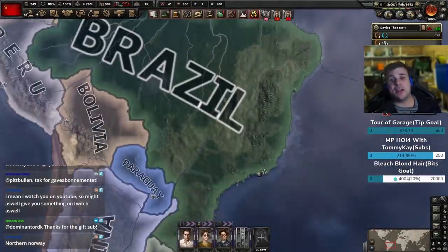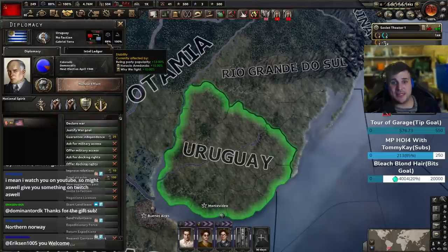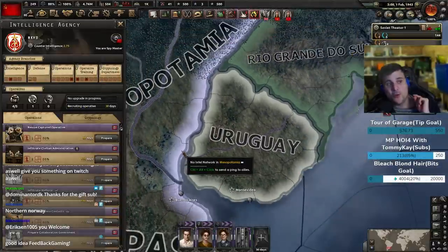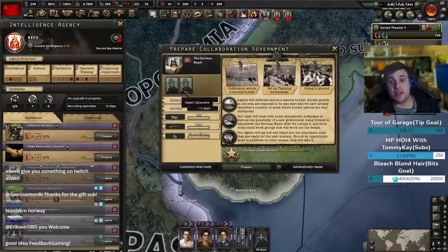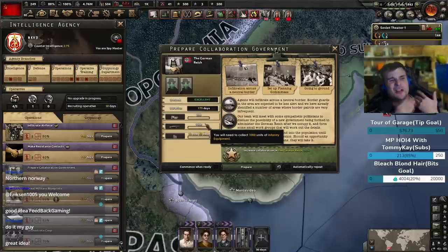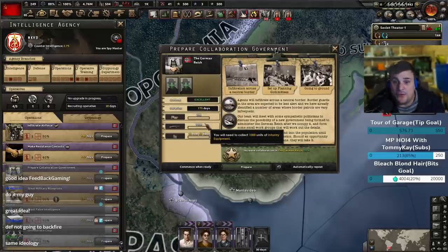Now for the biggie. If a nation is classed as a minor power and you manage to drop their stability below 50%, you could do a coup — you have the ability to do an operation where you can puppet them. It's going to be like a collaboration state — expensive. You can only do it if you're a major and they're a minor, so there's none of this where a major power puppets another major power. The beauty of this is you can actually get involved in diplomacy around the world.